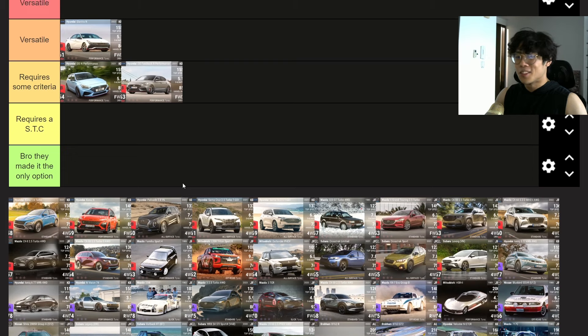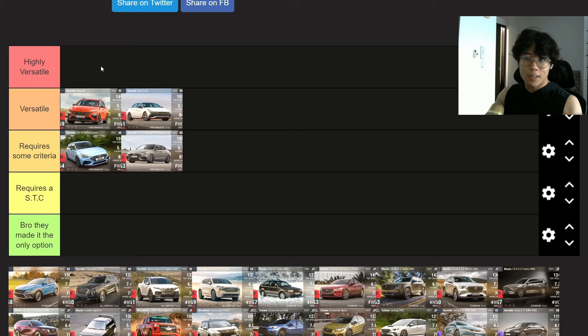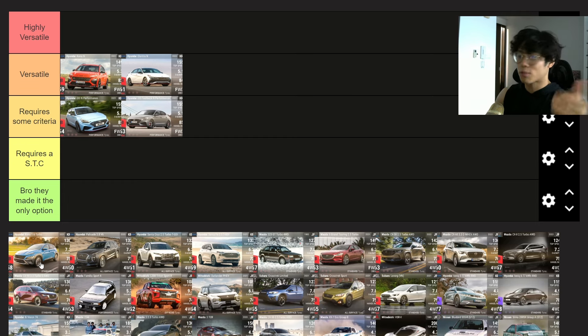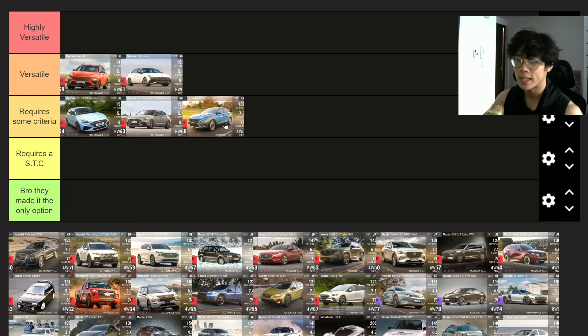Moving on to the Kona N — that's a really good one. I want to put it versatile, some people might even say highly versatile. MRA is good, it's got an SUV tag, it's high ground clearance, and it's front-wheel drive. It's very niche but it's very good in many niche situations, so I think it's a very versatile car. Moving on to the Hyundai Kona — it's forward driving standard. You can't go wrong with that. I wouldn't say it's one of the best but I'll put it in 'requires some criteria.'